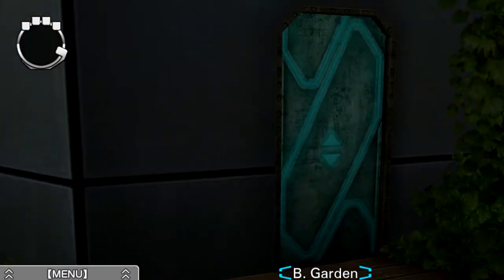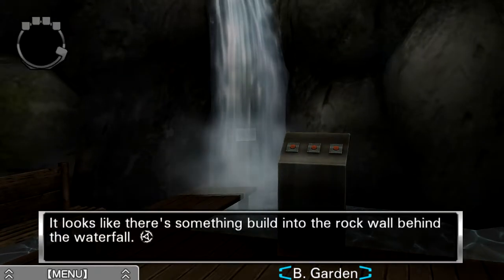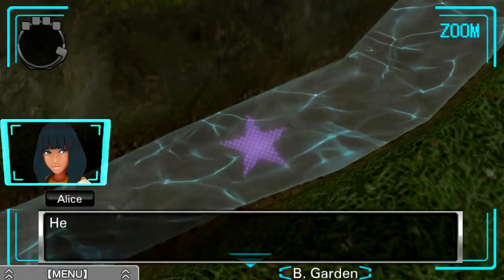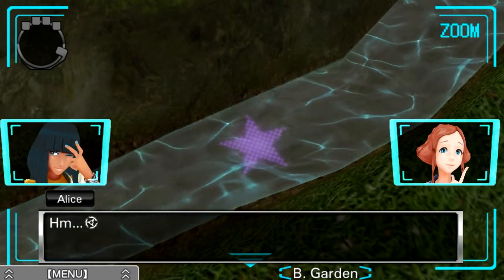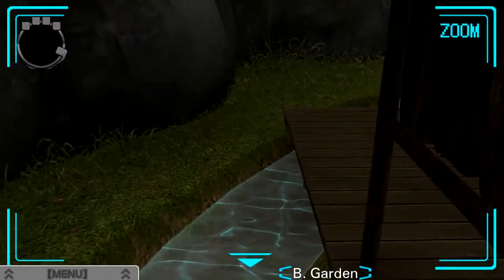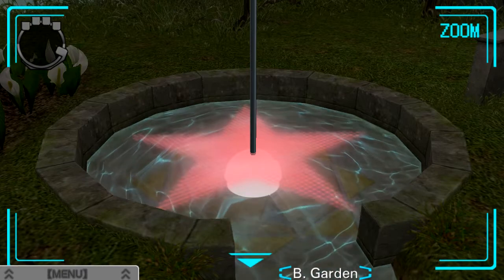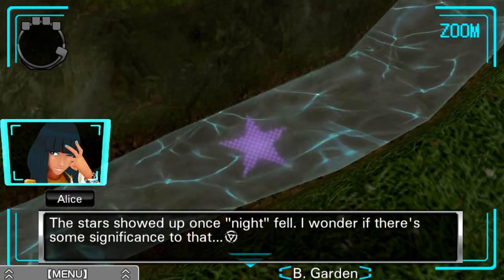Let's go see if anything's changed now that it's dark — if we want afternoon again, all we have to do is turn the handle. At first glance I don't see anything different. It's too dark to tell what's going on in some areas. In the stream — there might be a clue. There's a star! Hey look at that. Maybe the idea was that when night falls, the stars come out. That's kind of clever. So we're moving along: purple, then a big blue star, then yellow, then green, then red. They seem to be matching the coin colors.